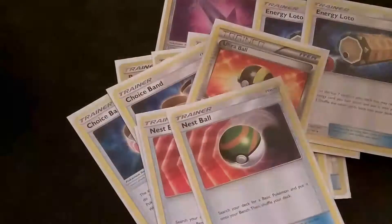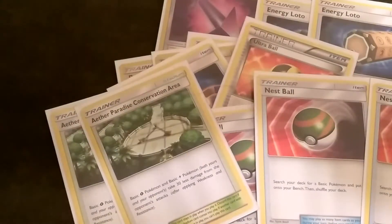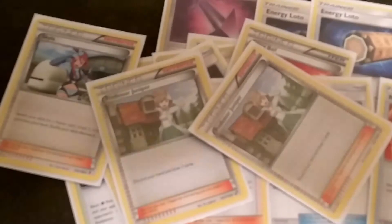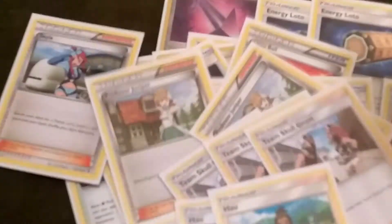4 Ultra Ball in total. Triple Nest Ball — there we go — 3 Nest Ball, 2 Aether Paradise, 1 Skyla, 1 Lillie, 2 Professor Juniper, 3 Team Skull Grunts, and 3 Hau.